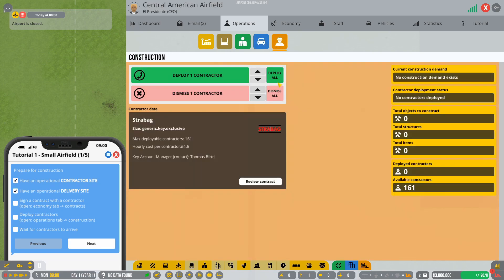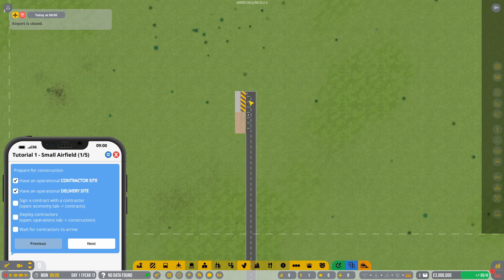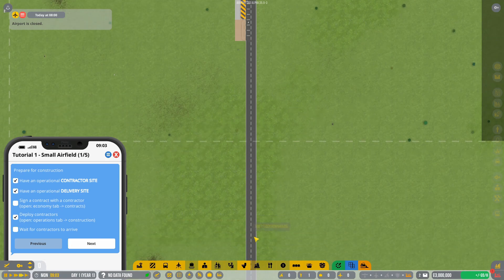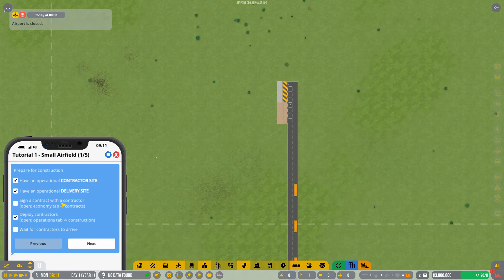The important information here is the maximum contractors and the hourly fee. If it's your first time, just sign one and get them on board. Once you've done that, click Operations, find the orange construction button, then click Deploy All — that's going to deploy all 161 available contractors to the site and you'll see them appear here shortly.